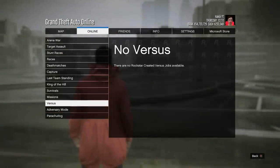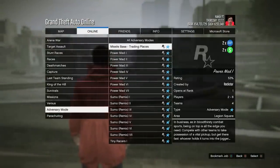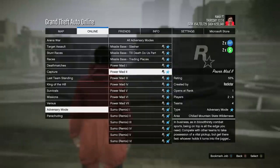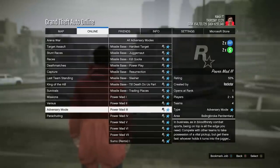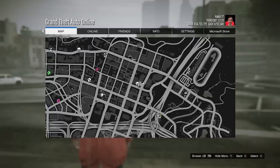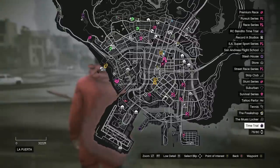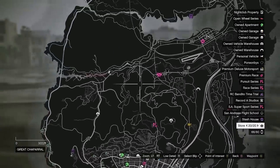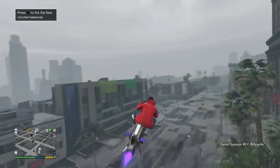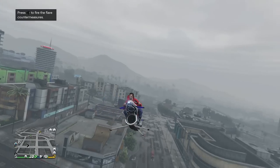Besides these, if we go back into Rockstar Created Adversary Modes, the missile-based game mode is also going to be double money and RP, same with some of the Power Mad game modes too. A good amount of double money and RP bonuses are available this week. For the time trials, the regular time trial is at the bottom of the map, the HSW one for next gen is on the left side, and the RC Bandito one is on the far right. You definitely want a fast vehicle for the time trials — click the video on screen for the top 10 fastest cars in GTA Online.